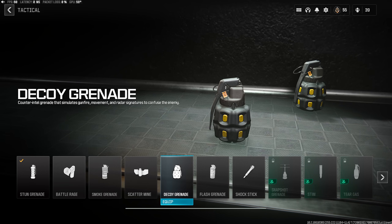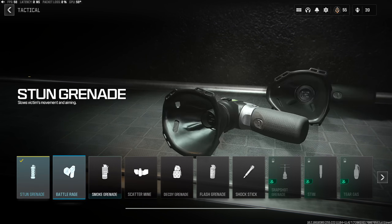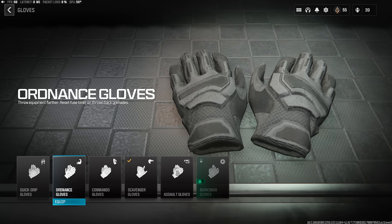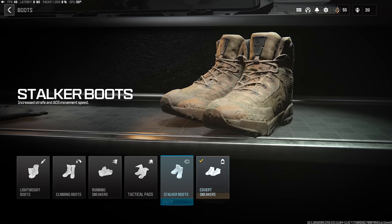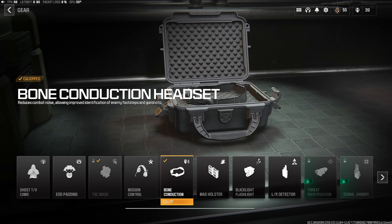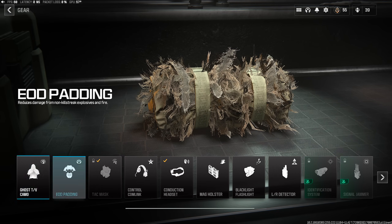For tacticals, decoy grenades are great for passive XP — just chuck them anywhere. If your weapon is maxed out, stun grenades work fine too. For field upgrades, the Munition Box replenishes ammo and tacticals. For gloves, I was mainly rocking Scavenger Gloves and also Ordinance for some challenges. For boots, Covert Sneakers, Lightweight Boots, or Tactical Pads for faster movement. For gear, the Bone Conduction Headset is probably the best; Mag Holder is also great for the one-mag challenge or faster reloads. Ghost is also solid.